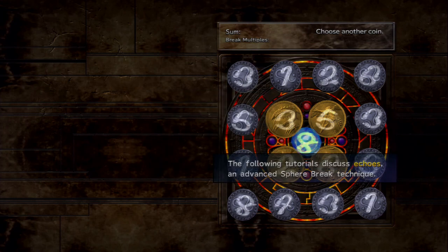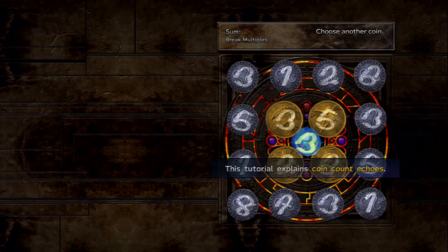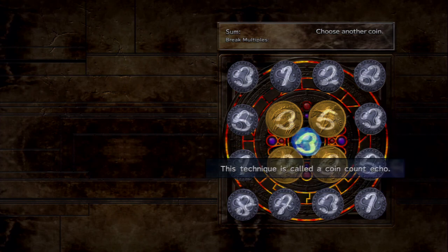Now echoes — this is where you get into intense matches. Coin count echoes: if you use a certain number of coins each turn — for example, four coins every turn — you get bonus quota. Specifically, when making a core break, if you use the same number of coins as the previous turn, you receive bonus quota points, making it much easier to meet the quota. This technique is called coin count echo.